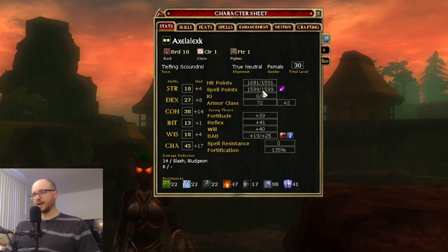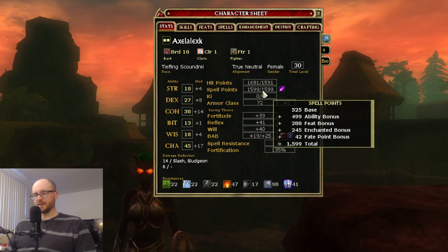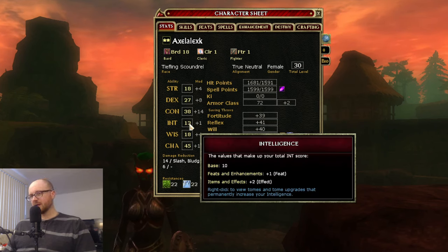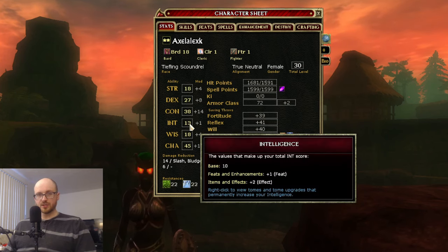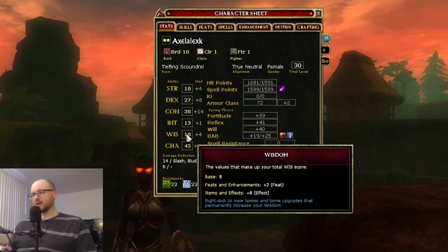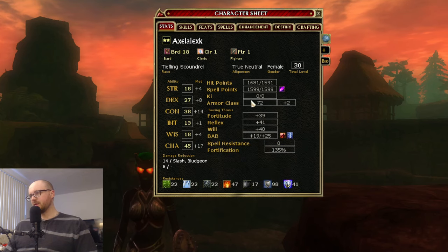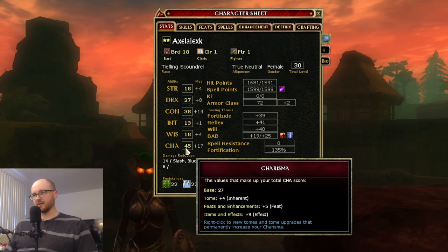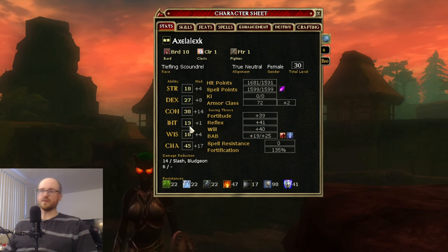Spell points are powered by your main caster stats. Wizards get more spell points for every additional rank of Intelligence; Clerics and Druids gain them from Wisdom. Favored Souls are interesting because they can use either Wisdom or Charisma — whichever one is higher.